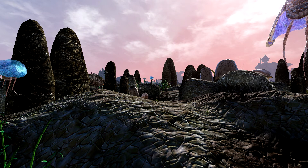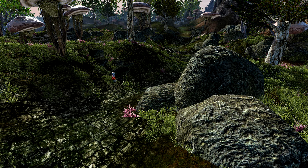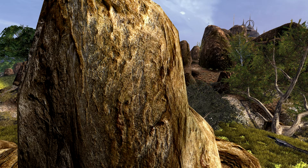HD Texture Pack for The Elder Scrolls 3: Morrowind adds new Normal, Specular, and Occlusion Maps. Marder has released a pretty interesting mod for Morrowind. This HD Texture Pack, which is 4.6 GB in size, adds Normal, Specular, and Occlusion Maps for over 2,400 textures.